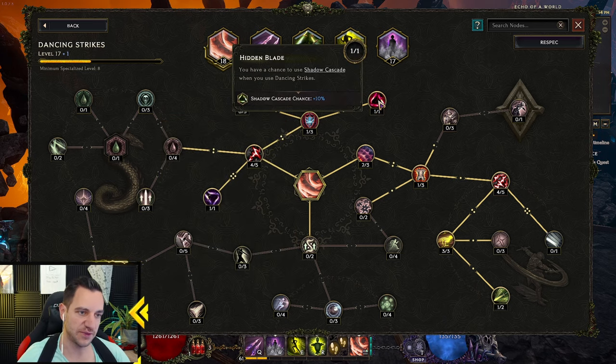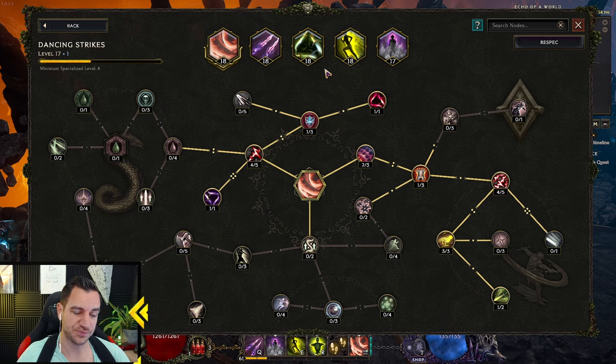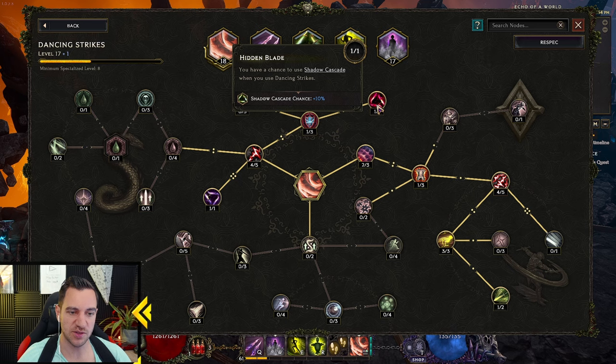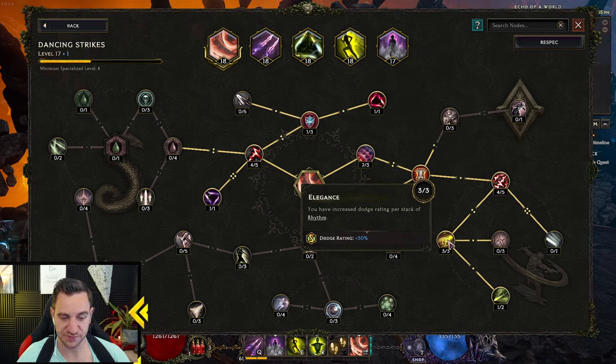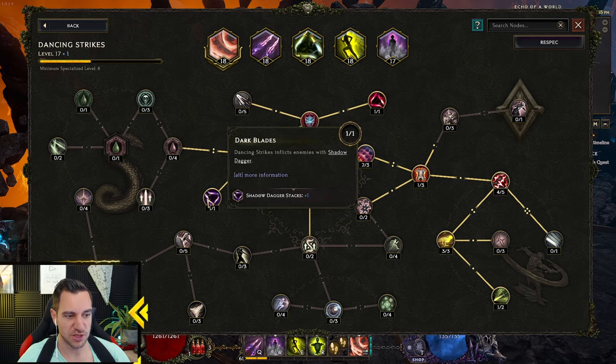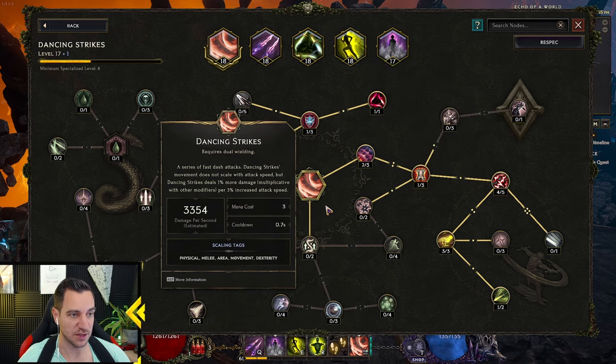The Rhythm node - when you hit at least one enemy you gain a stack of Rhythm, giving increased global damage for a short duration. You're constantly hitting so that's great. It also gives dodge rating, which is very important with this build. The crits node is simple - you want shadow daggers, Shadow Cascade, and more attack speed and damage because that's your main ability. You also have a 10% chance to auto-cast Shadow Cascade while dancing around - you want the synergy where it's all sort of auto-cast. Area shred armor is easy too.